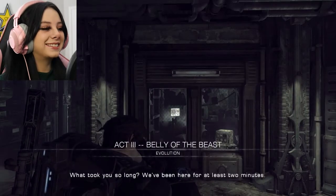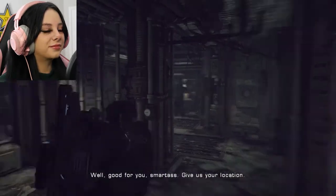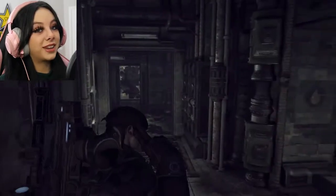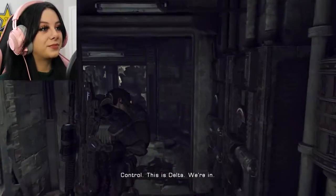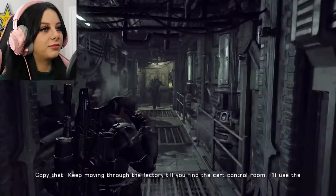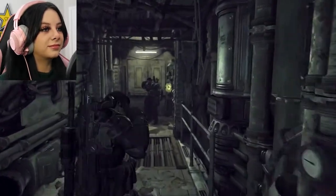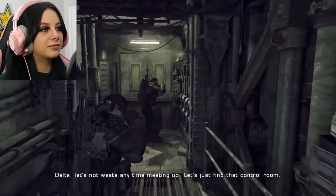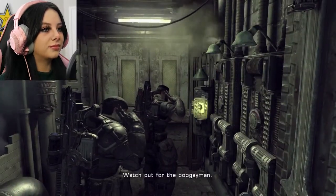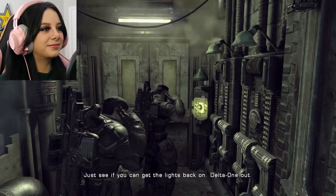We're in! Cole: 'What took you so long? Act three for at least two minutes.' 'Well good for you smartass, give us your location.' 'The basement — and it's a dump.' The whole squad's in. 'This is Delta, we're in.' 'Copy that, keep moving through the factory till you find the cart control room. I'll use the carts to get you to the mine.' Delta, let's not waste any time — let's just find that control room.